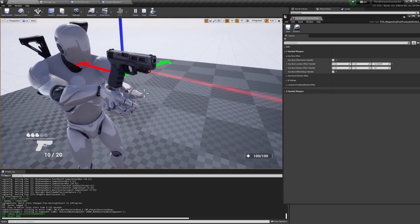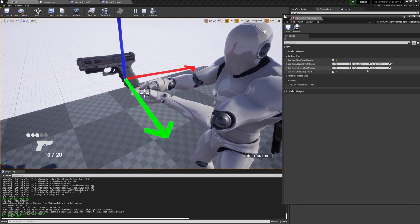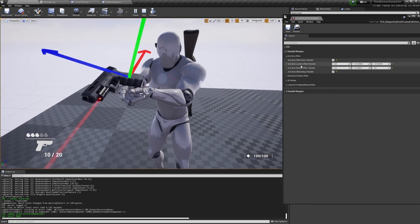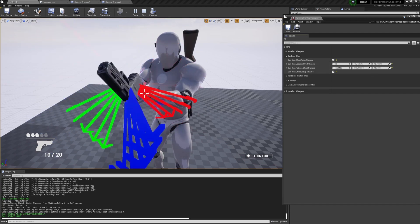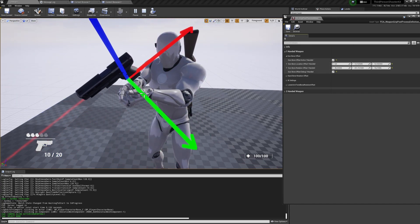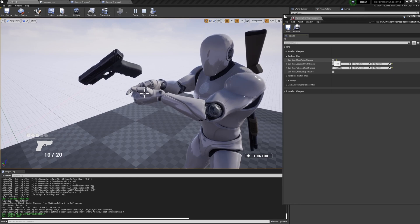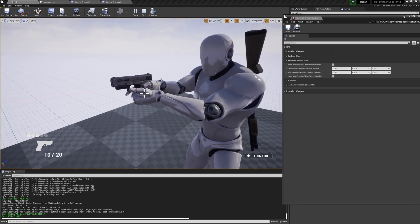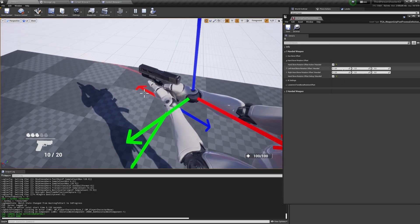The Gun Bone is the bone that the weapon mesh is attached to. You can in real time tweak the location and the rotation. So if something is off with your skeleton after retargeting the animation, you can always tweak and adjust it here.